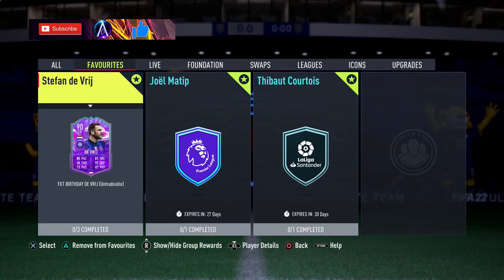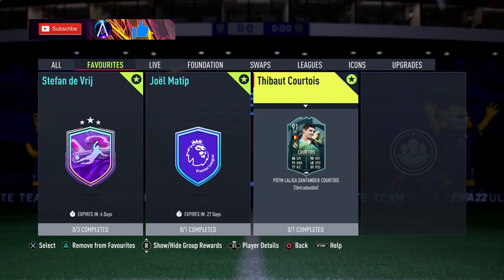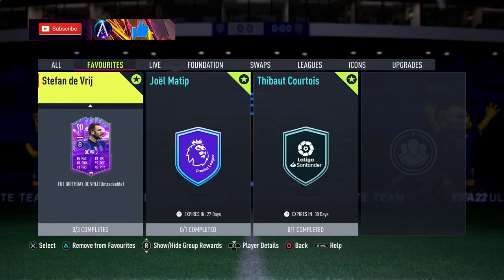What is up guys, welcome back to another video. Stefan de Vrij is coming in around 185k for this Fut Birthday card. Obviously a couple of Player of the Month cards out today as well — check them out on the channel and subscribe while you're there.